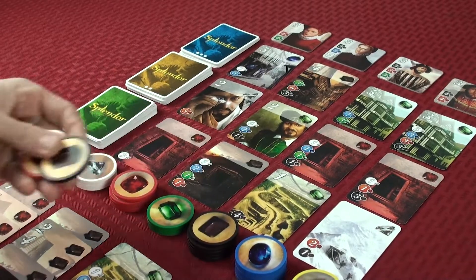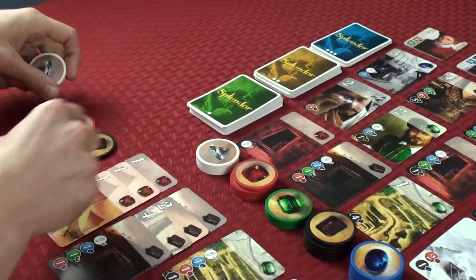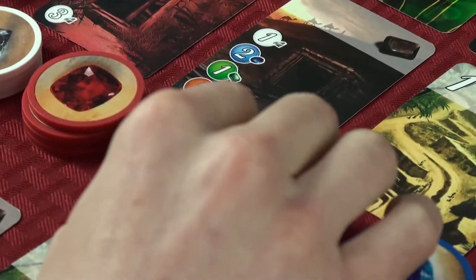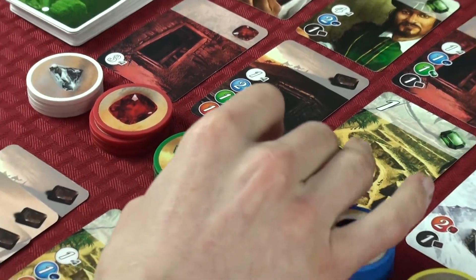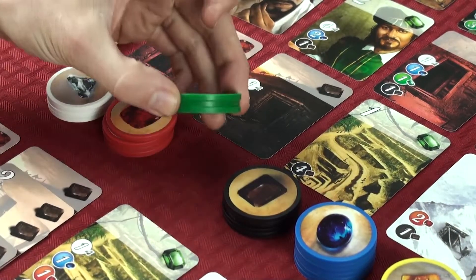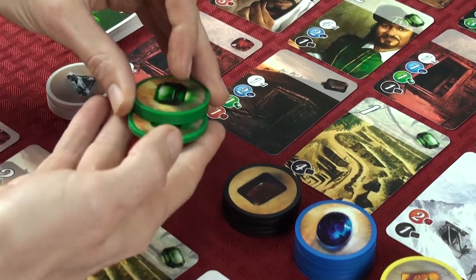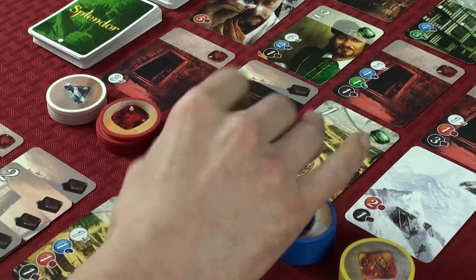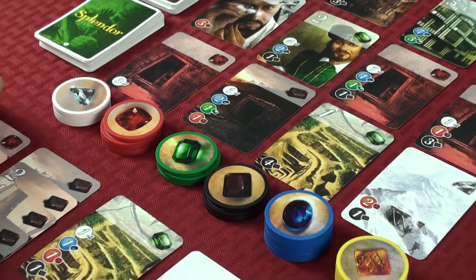Taking one from three different stacks gives you three different colors to place in your player area. The other option is to take two gems from one stack, but there must be a minimum of four gems in that stack. For instance, I couldn't take two green gems because there are only three, but I could take two of the black ones.